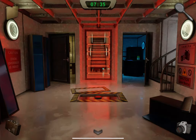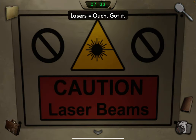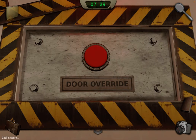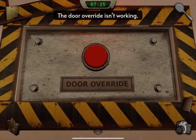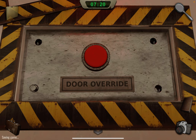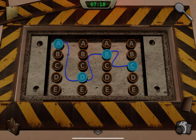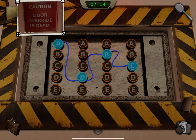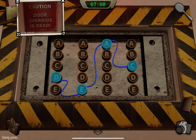Your photos don't get reset. Laser beams will kill you. Look on the floor — it's called door override. If you press the button it doesn't work, because it's dead, remember. Tap on the blueprints and take out that photo. Door override is dead, so it's literally D-E-A-D.